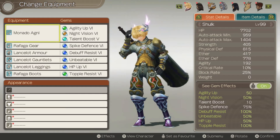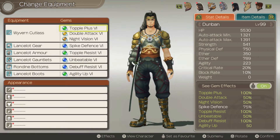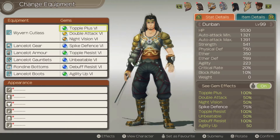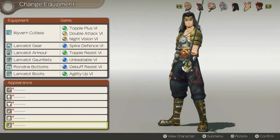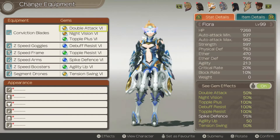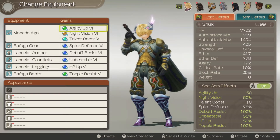As for gems, I tried to get Agility Up — four of them. Agility Up increases your evasion and accuracy for physical accuracy attacks, so that's why it's really good to have. Combine it with Night Shift gems and you pretty much guarantee a hit.